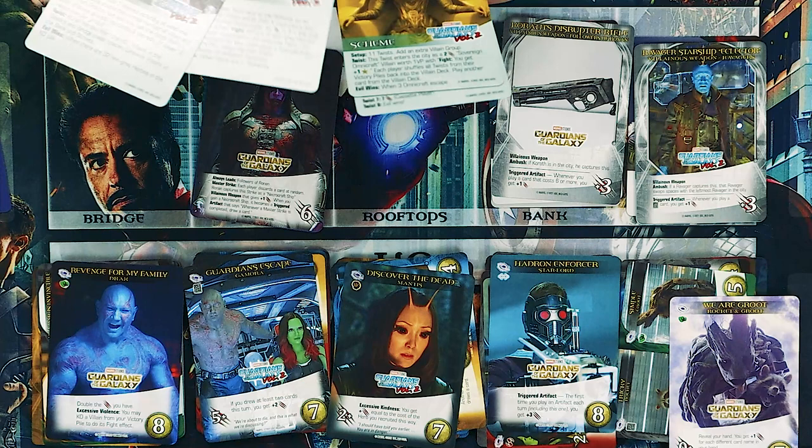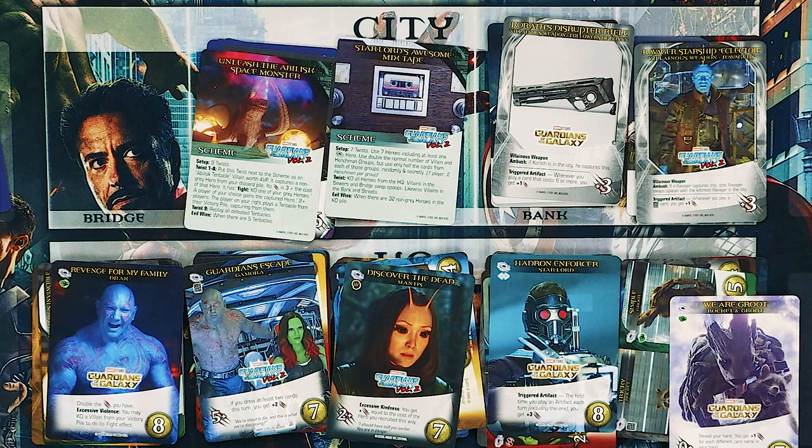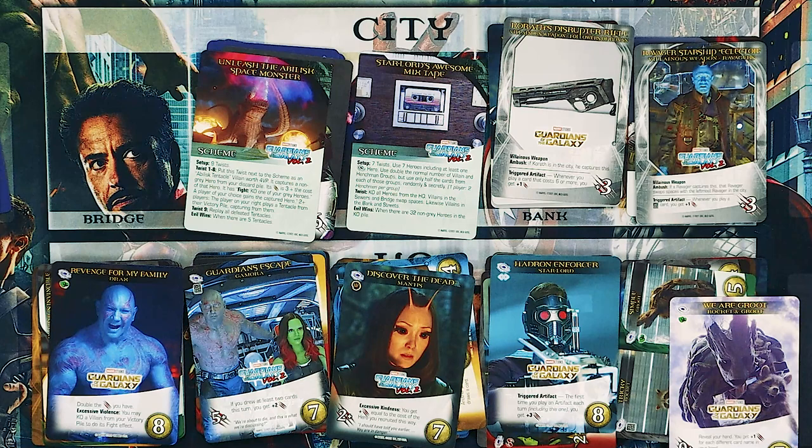As for the scheme twists, they come with a couple of relatively interesting ones. Some feel a little basic. One feels more suited for a competitive game. The Awesome Mixtape scheme is fun because it pretty much throws in a lot more cards — if you want to put a little bit of everything in, the mixtape one is the one you want, because it puts in more heroes, more villains, and half of them from different groups. With the current movie lineup, there's a very good candidate for which extra hero groups to throw in with your Guardians.